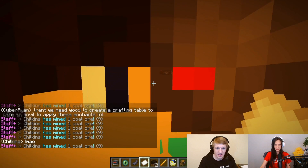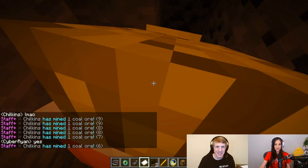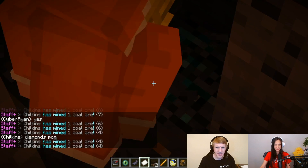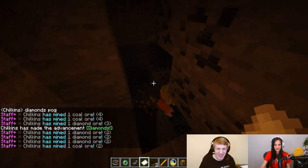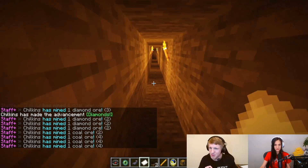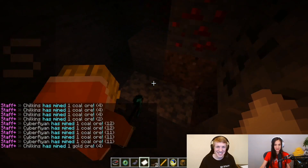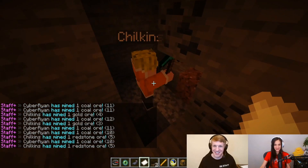Let's take a look at Chilkins. He's doing work. Did he just find diamonds? Where did he come from? It looks like he was on a strip mine and just went straight toward the diamonds a couple blocks over. That looks a little fishy, a little suspicious. I'm going to benefit of the doubt this time — he's trying to cover it up.